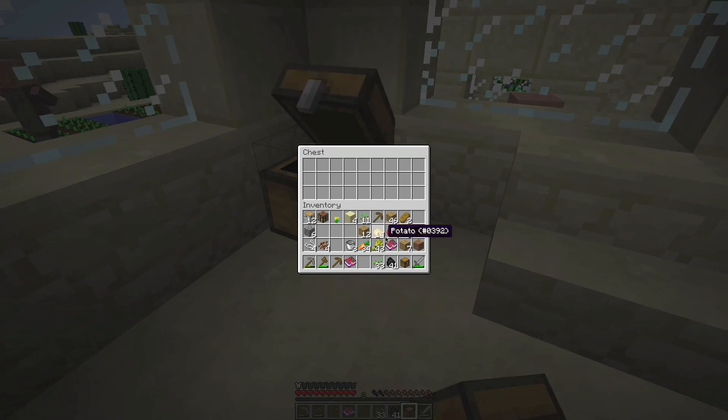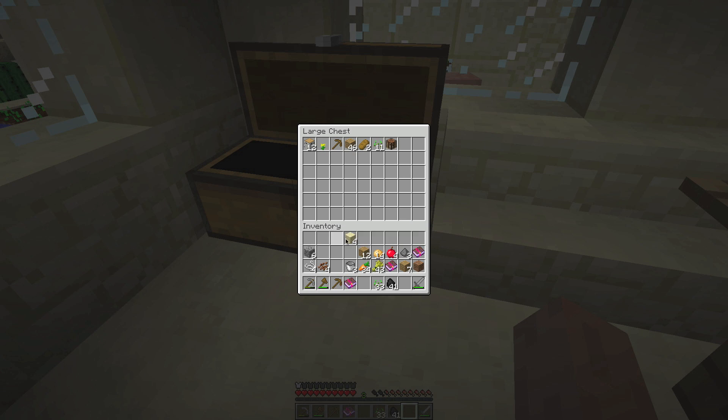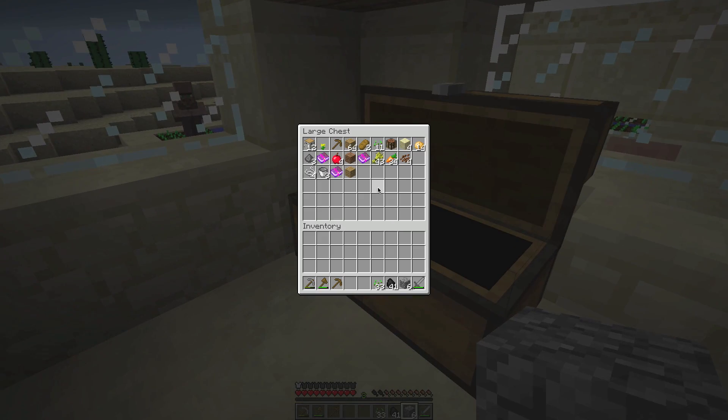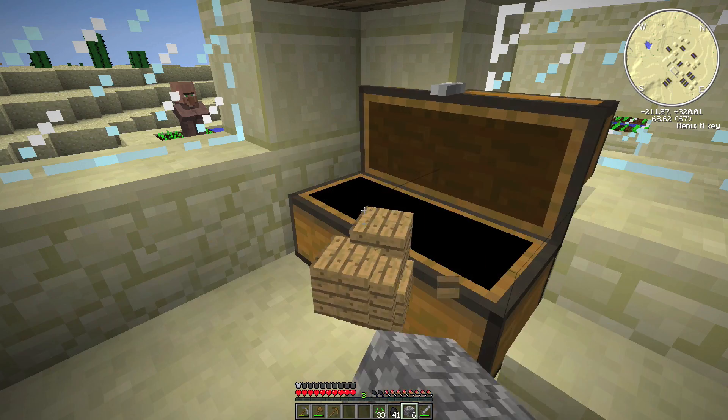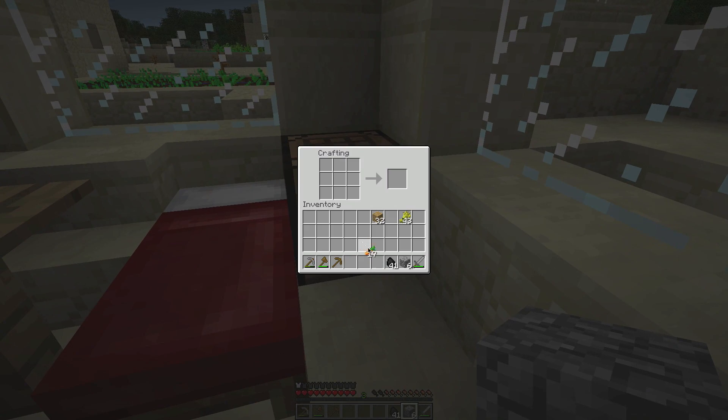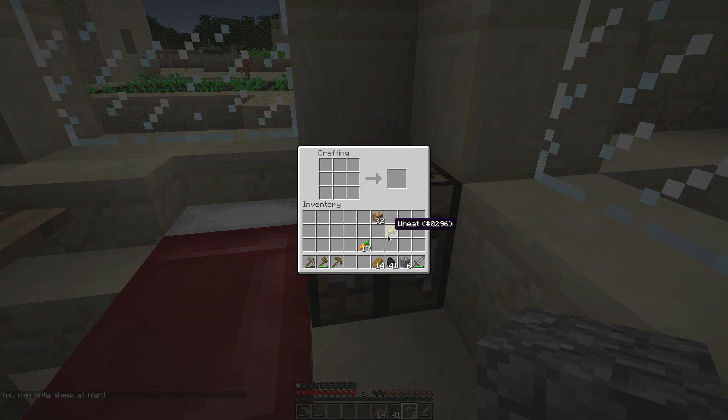I have survived my first night, so I'm probably going to want to put some of this stuff away in case I die. I'll make a double chest. Three enchanted books. I do want to go and explore the Desert Temple. I'm going to want to make some bread and take half the carrots. I'll make myself an axe, another pickaxe, and I have a sword.